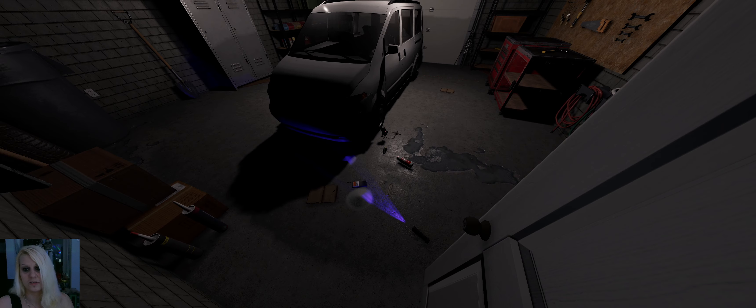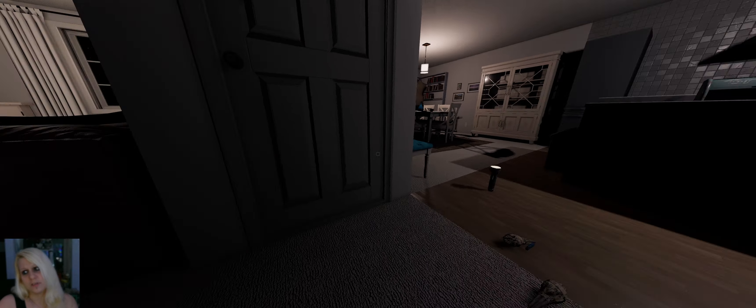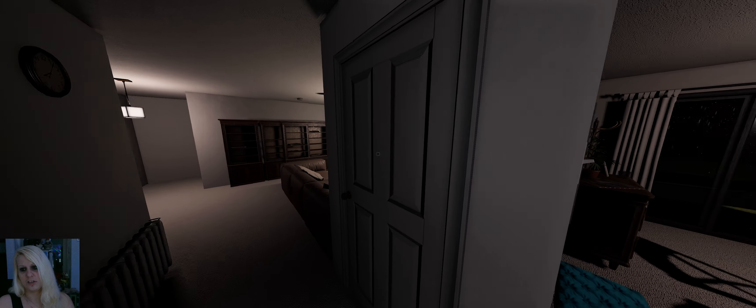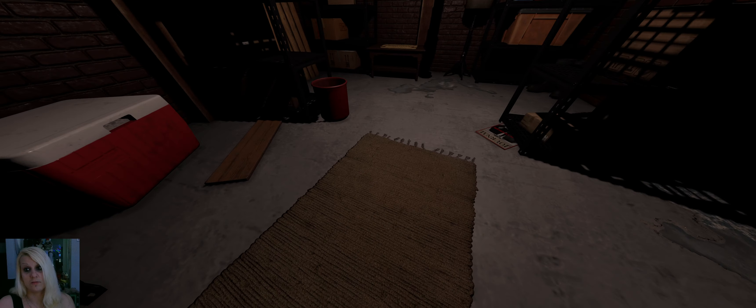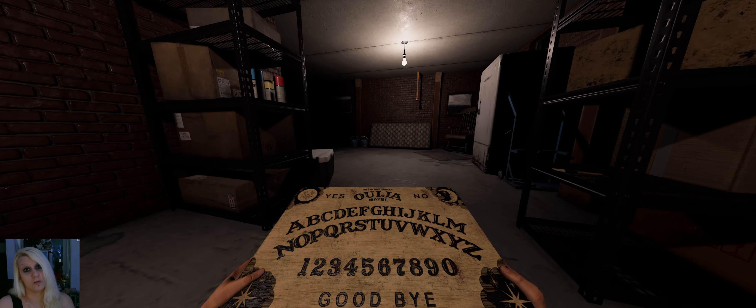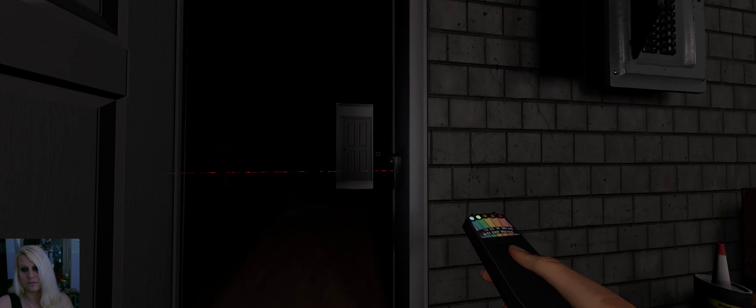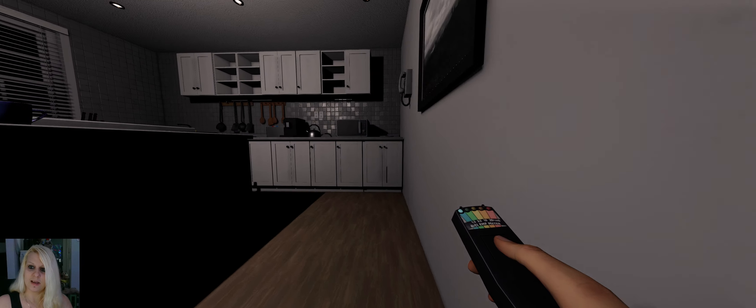I heard that. Where's the spirit box? I can turn you on like that. Where are you? Are you here? Are you close? Are you a child? Are you old? What do you want? Why are you here? Show yourself — step into the sensor. This is a three-star. Where are you? Are you here? Are you close? Are you angry? Are you friendly? That's why I recommend you to use the sensors to get that spirit box response.